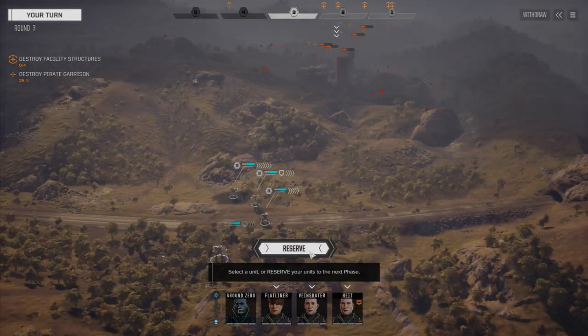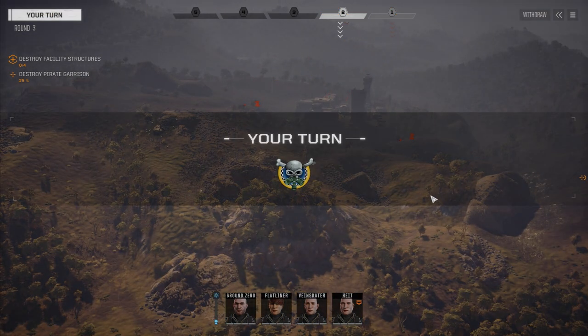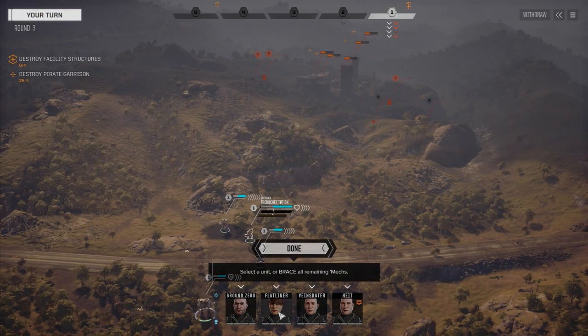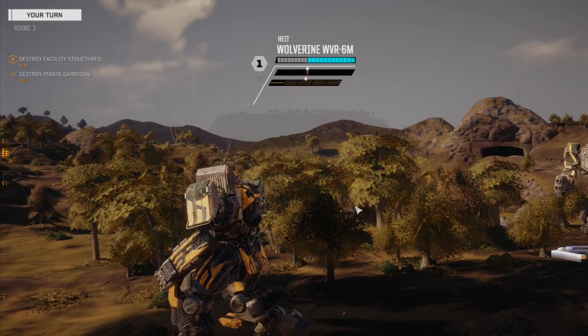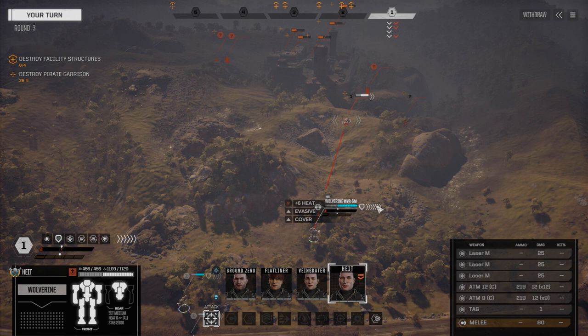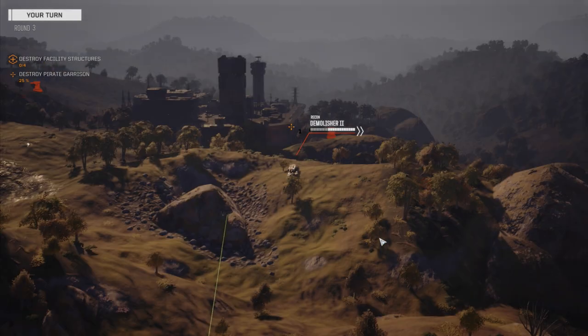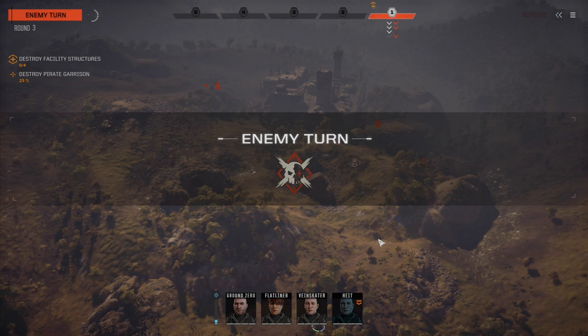We've got to play it smart now. We're going to reserve. They've got a heavy mech — a 70-tonner — not moving very far. We're going to reserve again. I want those vehicles to move in a little closer and get them away from the turrets. I don't want to be in range of the turrets unless I can avoid that. We've got a Demolisher too — two AC-20 Ultras, nice chunky armor. So we're going to fire everything. He's already moved and we have all our guys to fire yet.